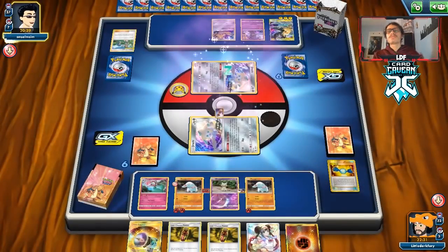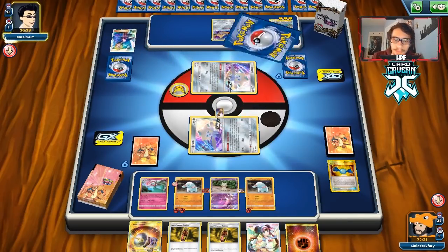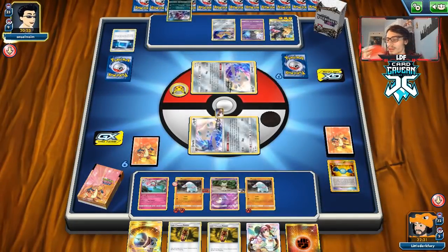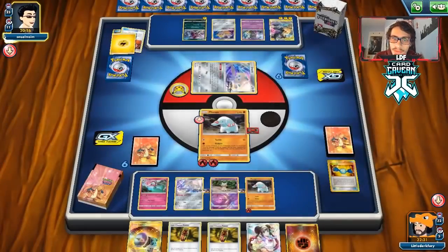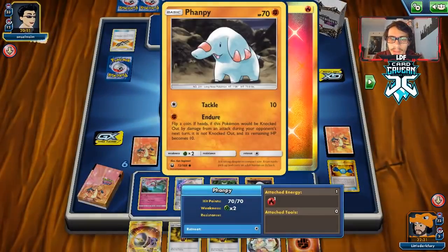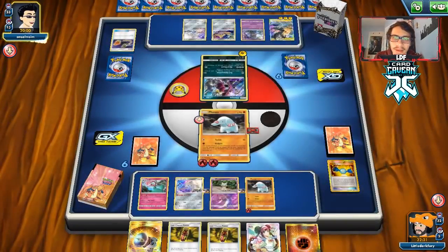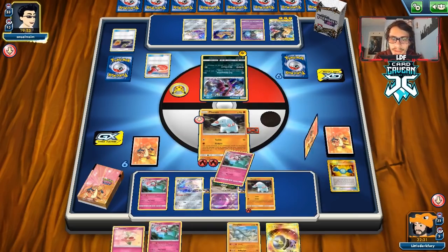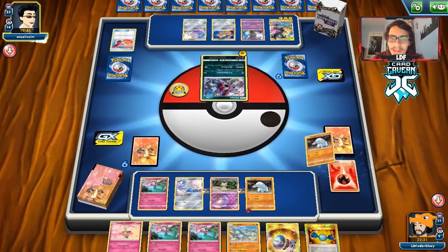Our opponent does play Custom Catcher — Fampi only has 70 HP so Hoopa can knock it out. Hopefully we can pull off the Karate Belt play. We have two Last Chance Potions so technically we'll be fine. But Hoopa will eliminate our abilities, meaning Last Chance Potion won't be in range. They go Mallow and Lana — that gets rid of our hand. We find Donphan but didn't get any Supporters.